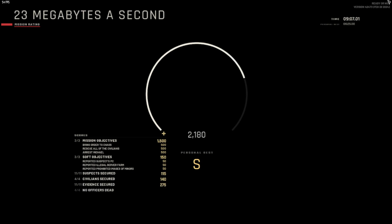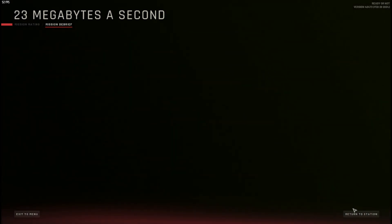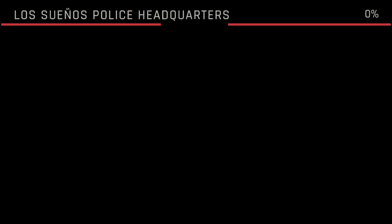Everything's looking good. Come on, give me an A+. A+ - oh, friendly fire. B. I don't think I shot anybody - maybe one of the officers did. He unlocked a Paramedic, though. But he's in crisis mode, so he needs to go.